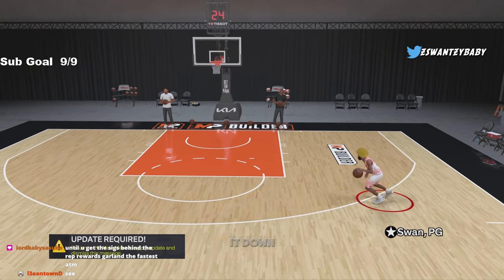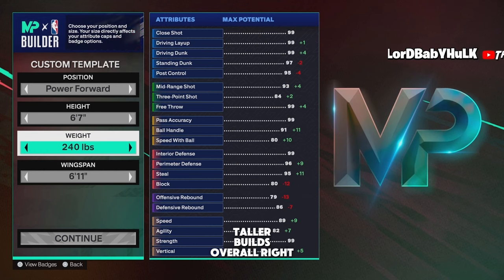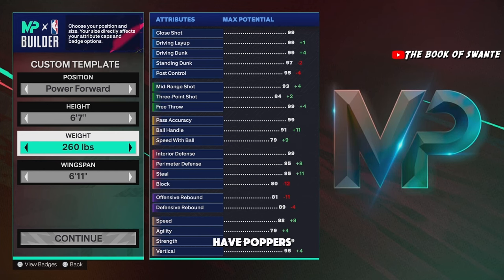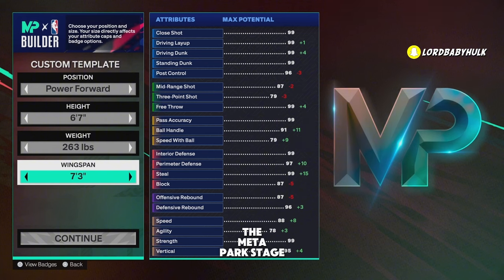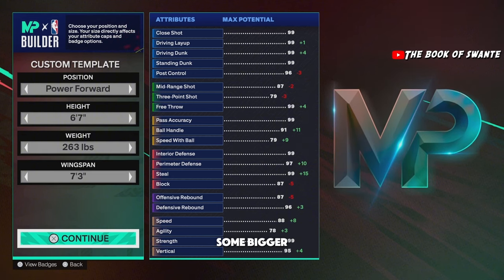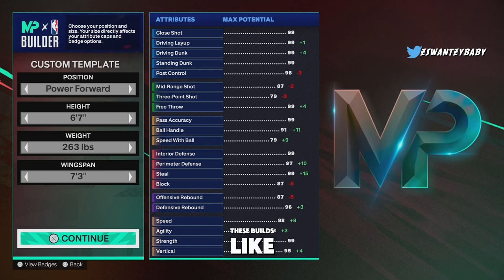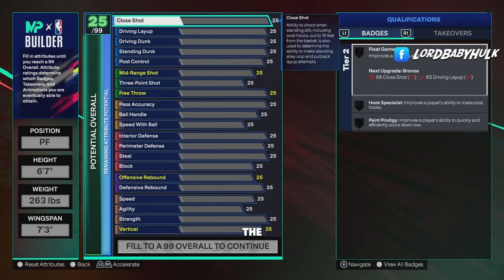The first build, y'all are gonna lose your minds, but what you don't understand is they nerfed taller builds overall — you get less attributes, you can't have poppers like the past that were defensive and could do everything. You gotta pick and choose now. This is the meta one for park, stage, proving grounds, threes and twos. When you have a bigger center you have weaknesses — you won't be able to guard anybody. But there are people using bigger builds in comp 2K League and doing fine. I'm gonna give you the best version of the sauce.